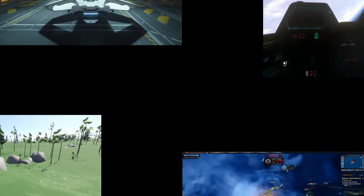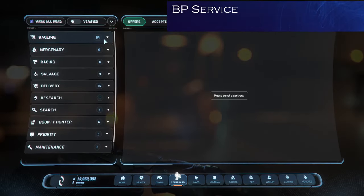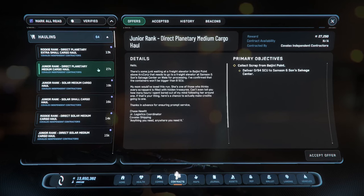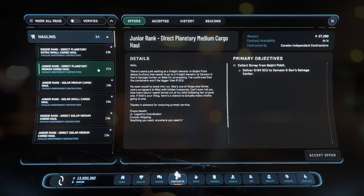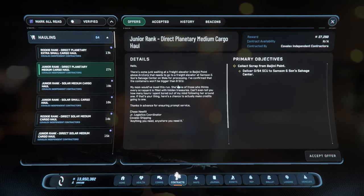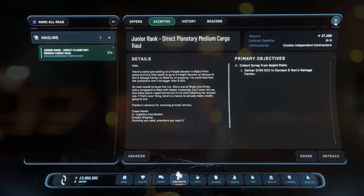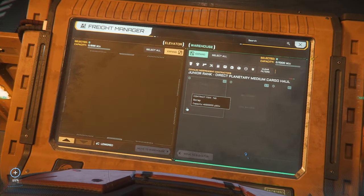G'day ladies and gentlemen, welcome back to another let's play. Today we're doing Star Citizen — hauling. I've just jumped up to the junior rank and got 27k for delivering to Samson and Sons. The mission says cargo won't be bigger than 8 SCU. This one looks a little bit fun. We have to pick it up at the BP service station — that's where we are — and it's 27,250 for this mission.